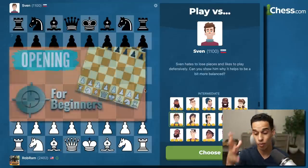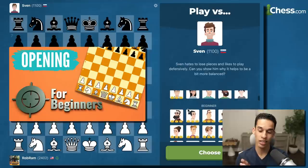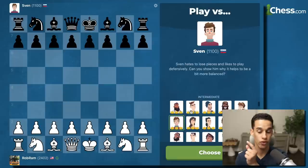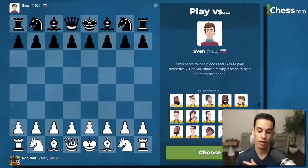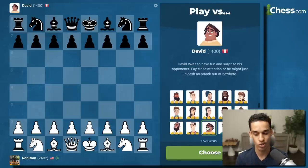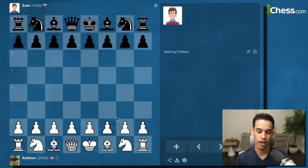We learned our best opening for beginners, used it in a following video to defeat all 15 beginner engines one by one. Now we're going to play the intermediate engines. On the very first video where we learned the opening, we played against this engine. Now I'm going to move on to 1100, then 1200, then 1300, and 1400 afterwards.